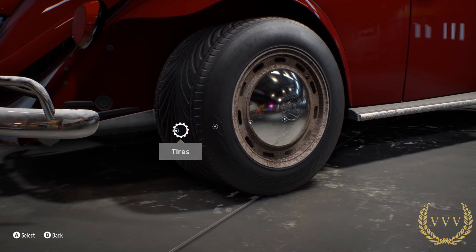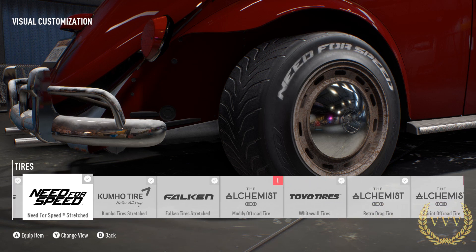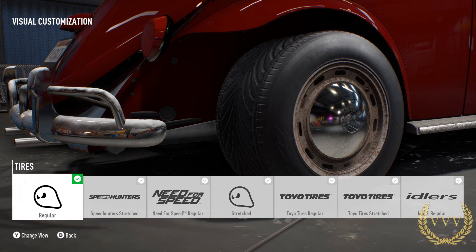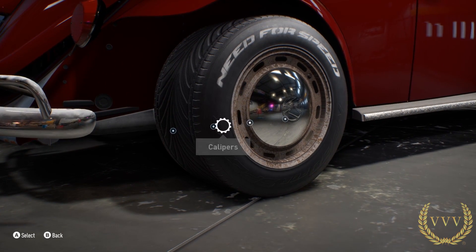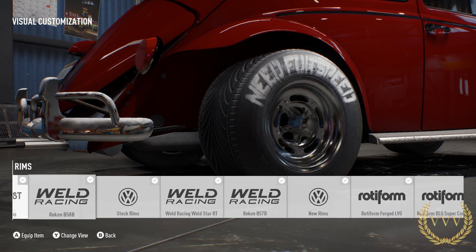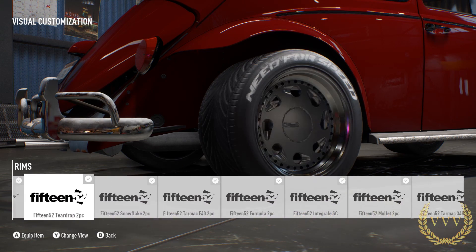Now the rims are very dirty and there's a very good reason for that. This Beetle is one of the derelict cars, so basically you'll be out exploring the open world in Need for Speed Payback and every so often you'll come across a derelict car. The idea is to find the various parts to rebuild them. Each derelict car does have what they call a super build, which is exclusive to the derelict cars, but we'll have more information on that in just a moment.